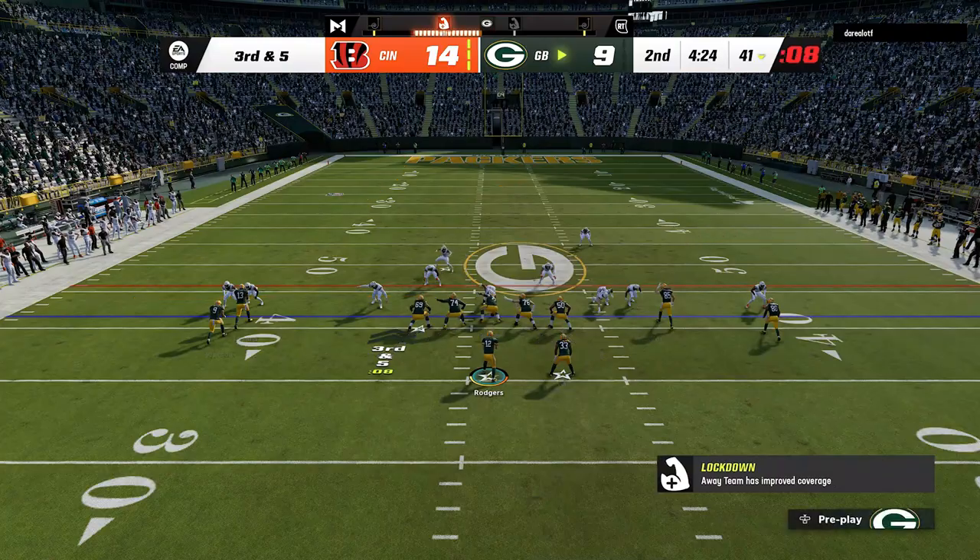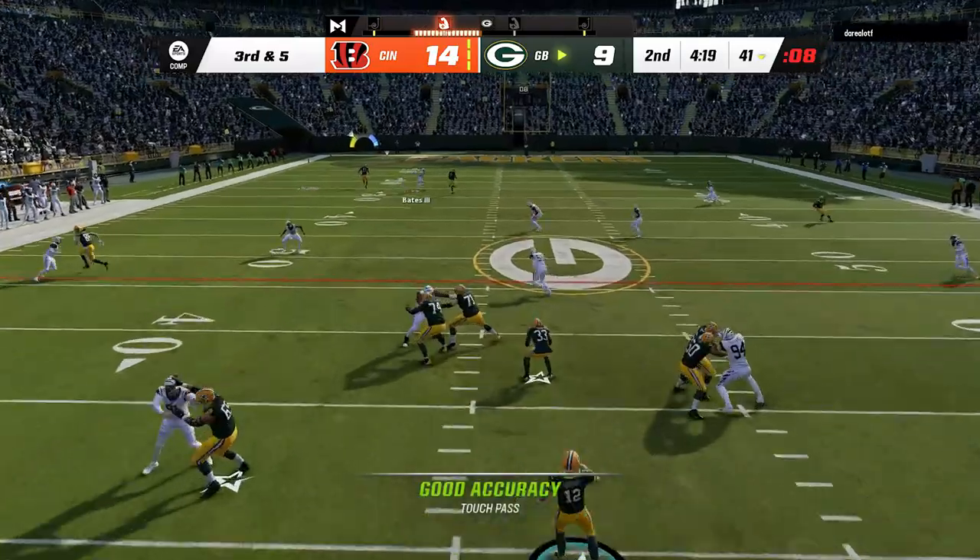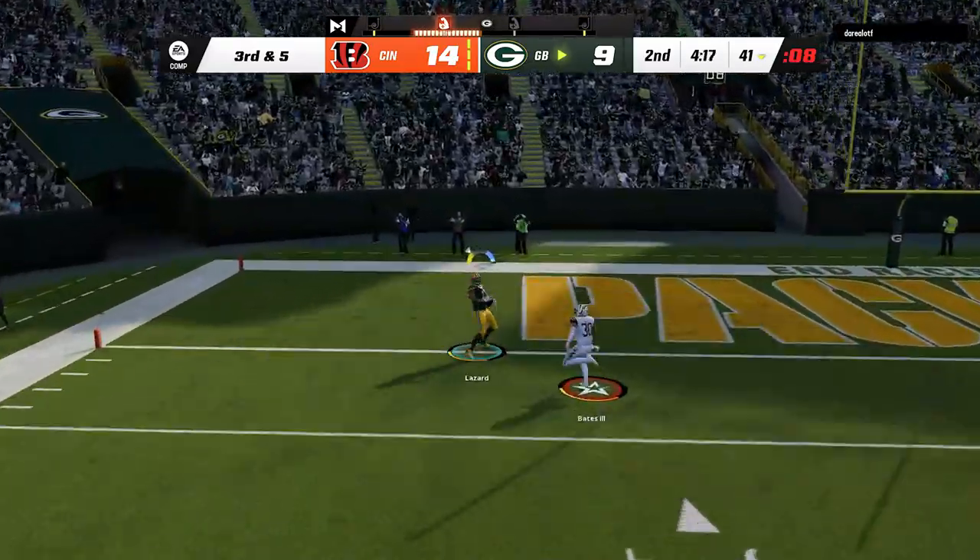If you get a player that likes to use the safety, you can see how he's really in conflict and has to choose between one of the two routes — and whichever one he chooses, you just throw to the other one for an easy one-play score.